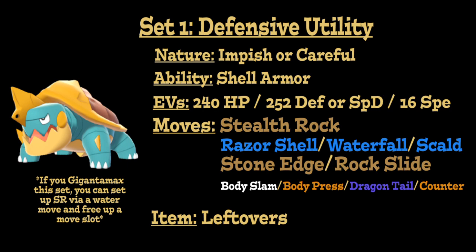As for the EVs, we're going to put 240 into its HP stat, max either its physical defense or special defense depending on which way you want to go, and then put the remainder 16 EVs into your speed stat to make you just a little bit faster and able to outspeed base 75-speed Pokémon. And for the item, we're going to run Leftovers for that added recovery at the end of every turn.